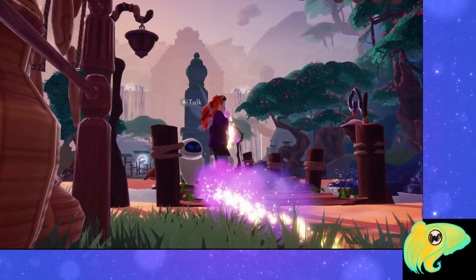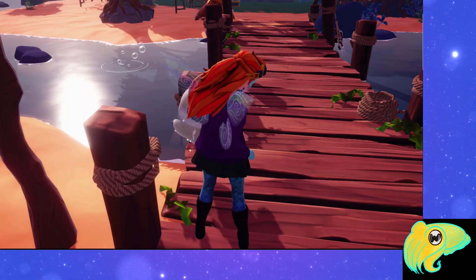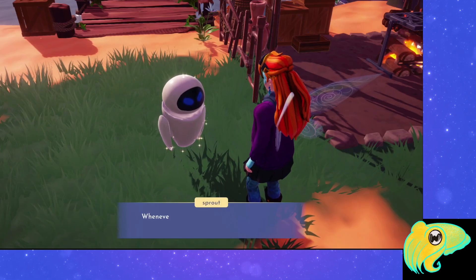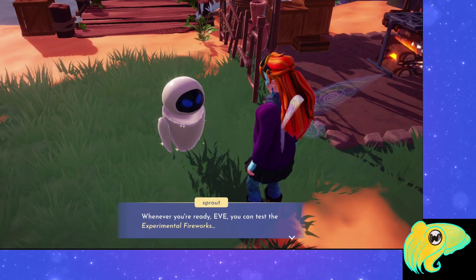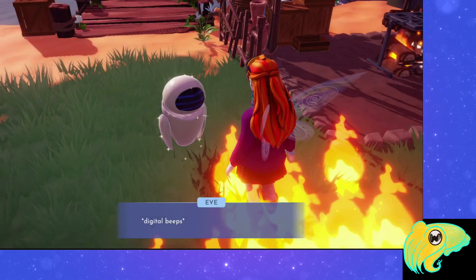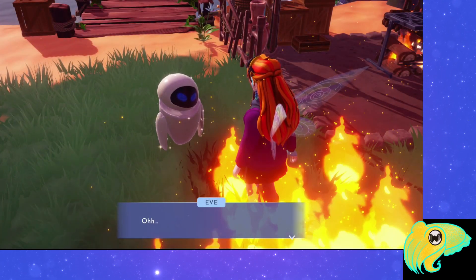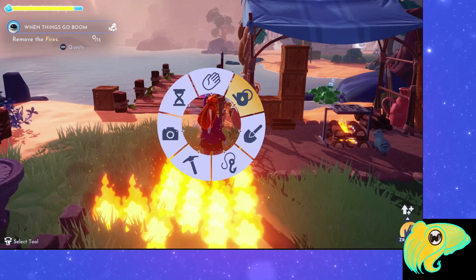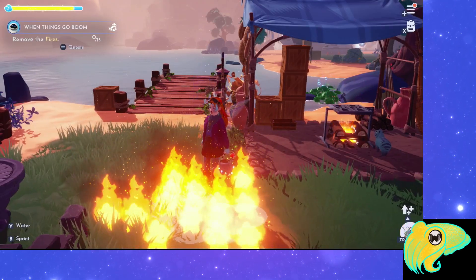After you cook the experimental fireworks, give them to Yves and have her find a safe place to test them. Follow her there and talk to her so she can set off the fireworks. And when she does, everything goes fine — except she sets you on fire. Use your watering can to put out the fires.